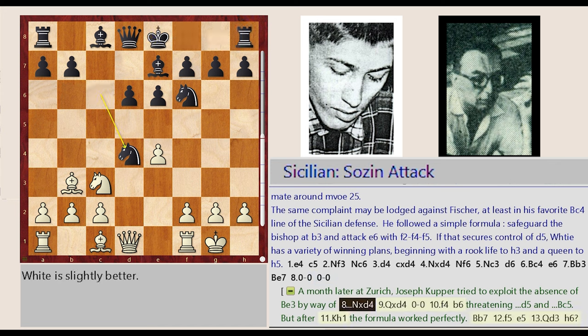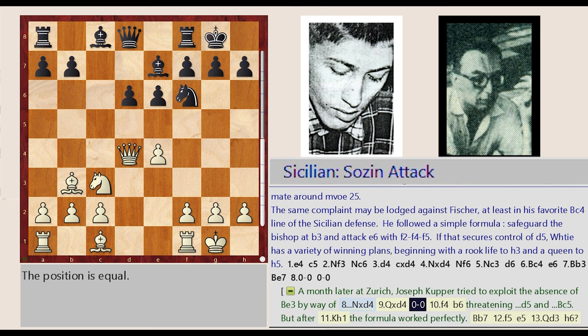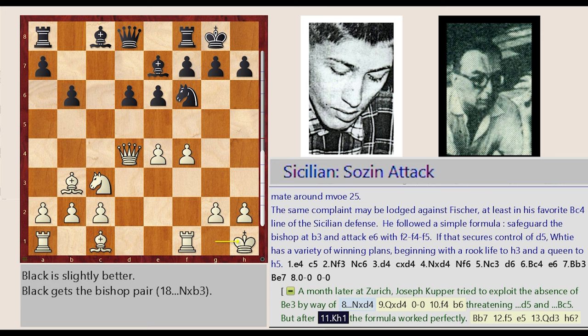A month later at Zurich, Joseph Kupfer tried to exploit the absence of B3 by way of Knight C6 takes on D4, Queen D1 captures D4, castling kingside, F2-F4, B7-B6 — threatening D5 and Bc5. But after King G1-H1, the formula worked perfectly.